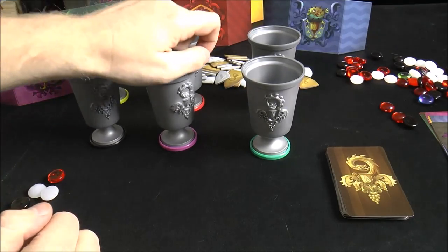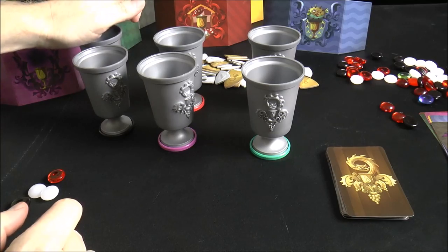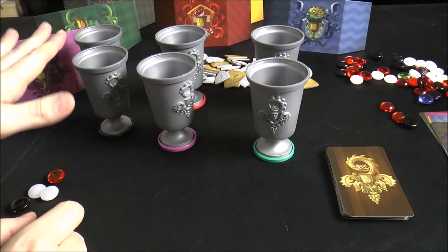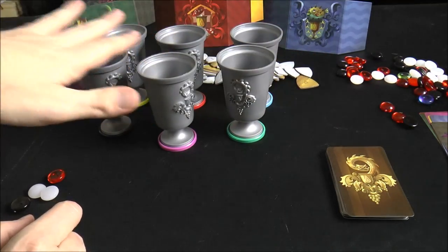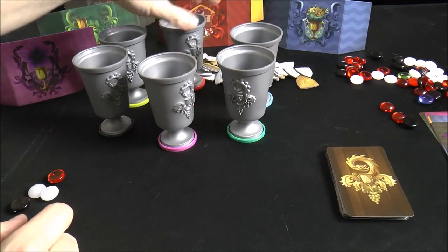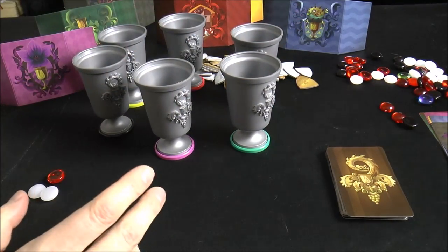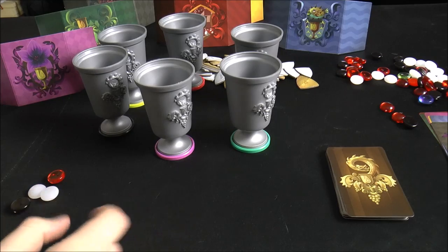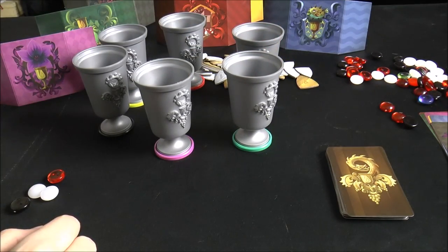To fill out the number of cups - based on player count - you take one extra wine per cup. So with all six cups out, you take three extra wine, giving you one random unknown bead in each cup. You drop these in without looking, put the cups towards the center of the table in a circle based on how players are sitting, and then players take turns interacting with the goblets.